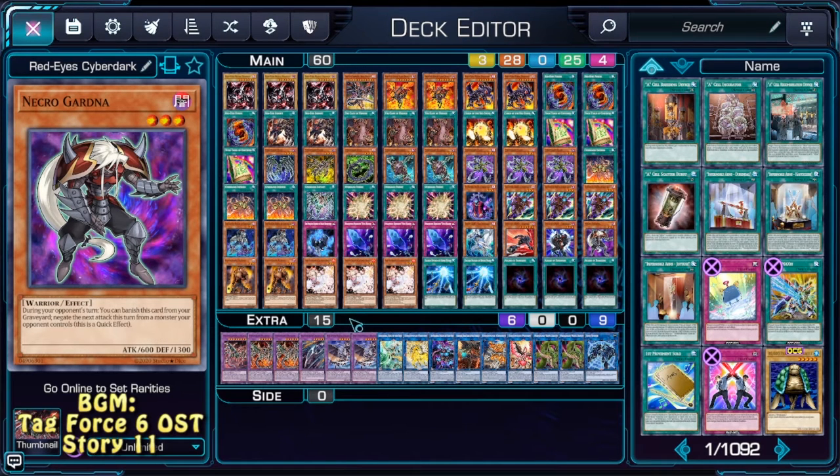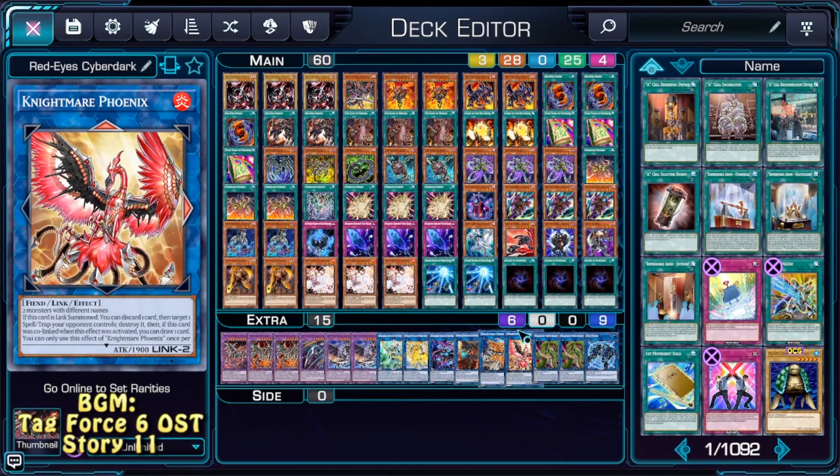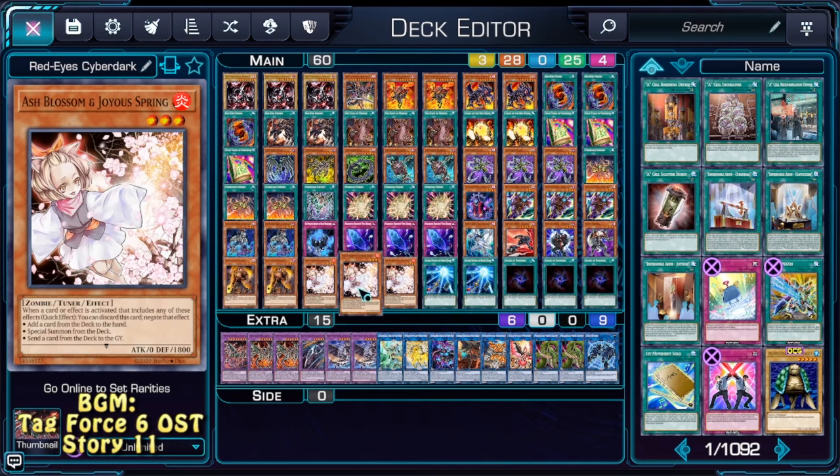Necro Gardener is here to provide some defense. Kagamusha Knight is also a warrior — it's dark and level three — and it's an extender, also a material for our Slash Dragon. Triple Ash Blossom to provide some hand trapping.